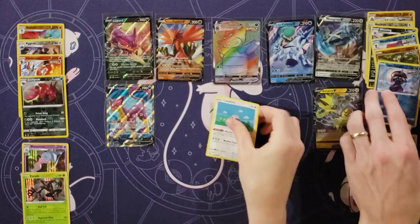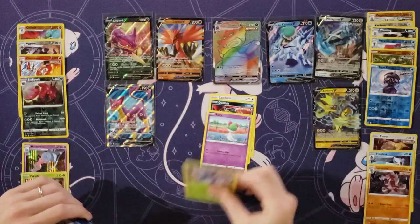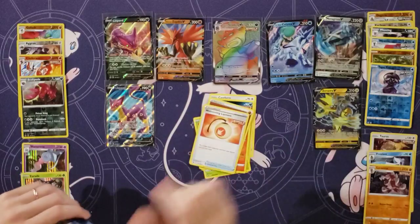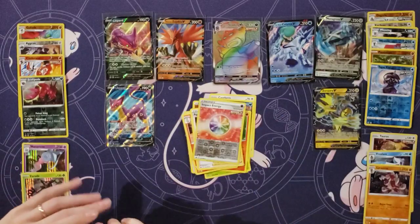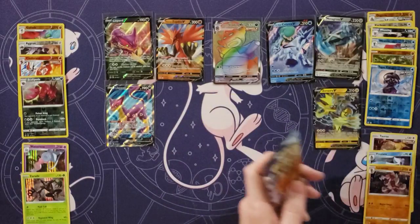Man, I'm all over the place over here. Castform, Quillfish, Ralts, Heracross, Castform, Energy, Welcoming Lantern, Raboot, Agatha, reverse of the Impact Energy, and Volcarona. I've got three packs left.